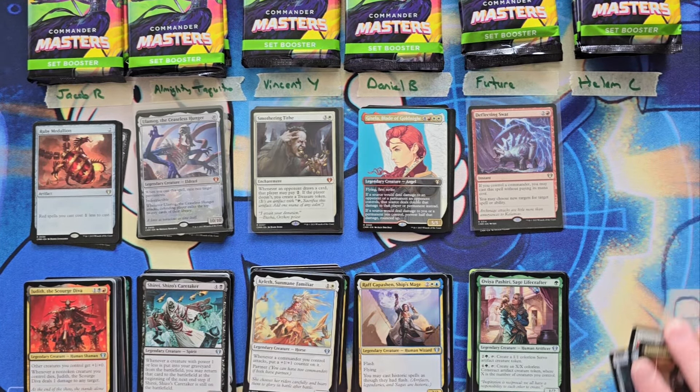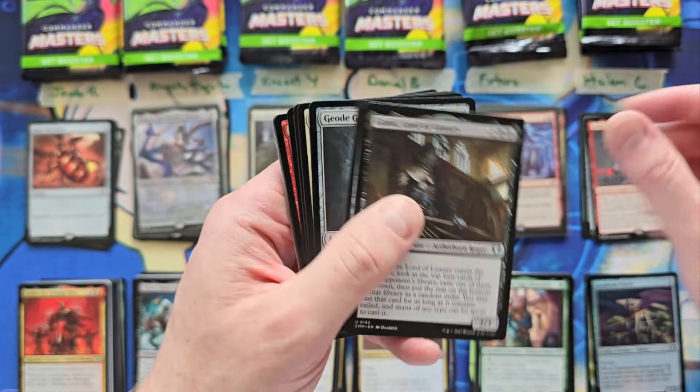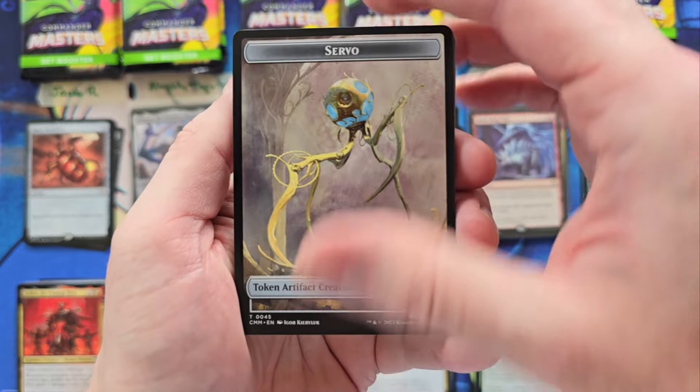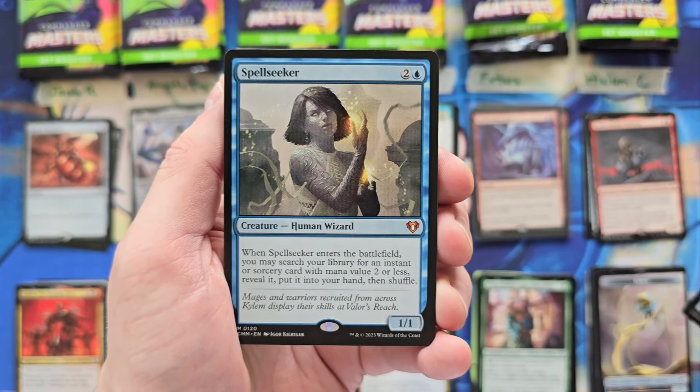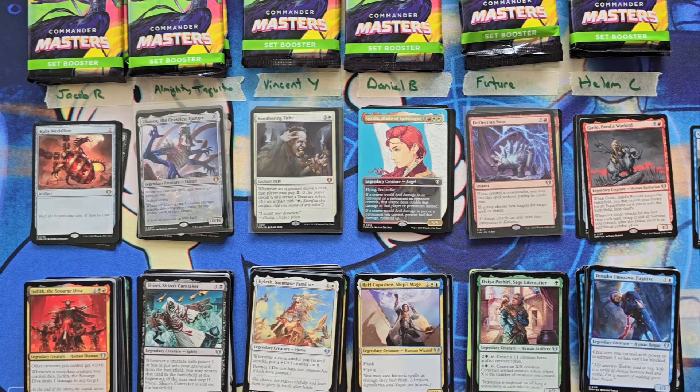Helium, you're up. Sandstone Oracle. Lifeblood Hydra - which is not a bad rare, it's a 3. Chromatic Lantern, you're at a 6. Godot - so you're kind of racking it up now, it's a 12. Commander's Spear. Next pack. Spellseeker for a 3 - nice mythic. Alms Collector - it's a 7. Torrential Gearhulk, you're at a 13. Nekusar, you're at an 18. And Tetsuko is where it ends, with a Counterspell and a Command Tower in the Borderless. So Helium, you're at a 30.